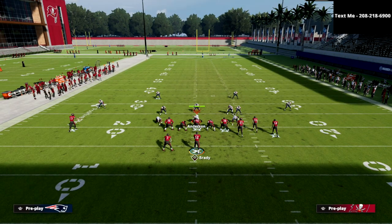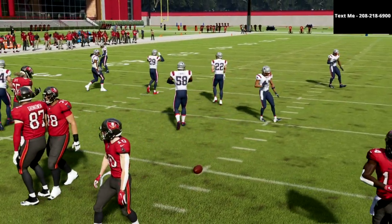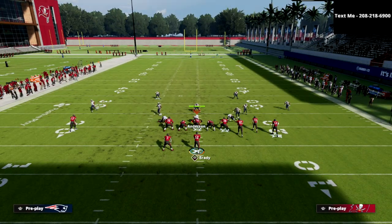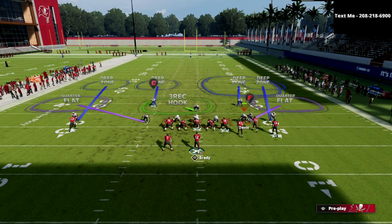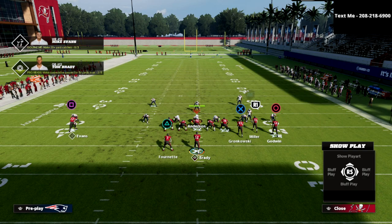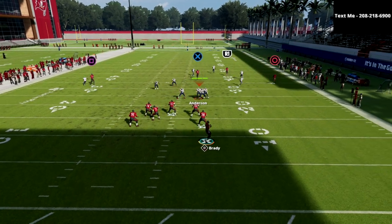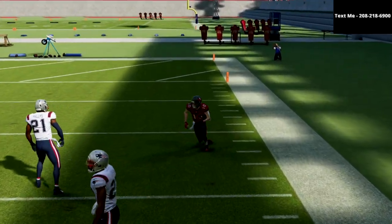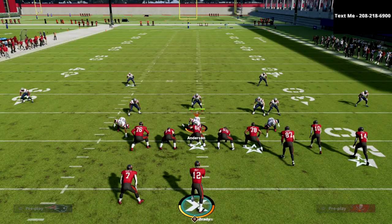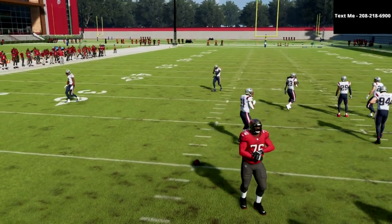One popular way people run match defense against Gun Bunch is to take a safety and put him into a deep half. So with that guy in a deep half and running match coverage, what you're going to notice is this plays very similarly to cover two. If you fade that pass over to the right side, you're going to be able to get over the match on that hash mark. So within this one play, you're able to beat cover four drop, cover two, and cover four quarters.